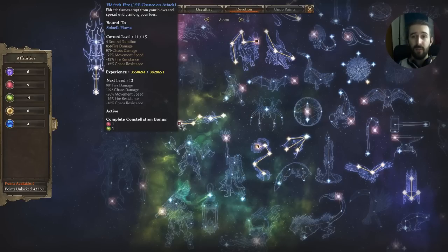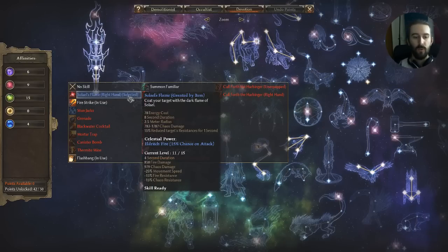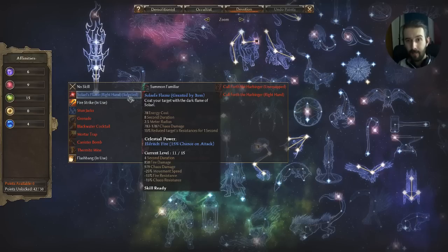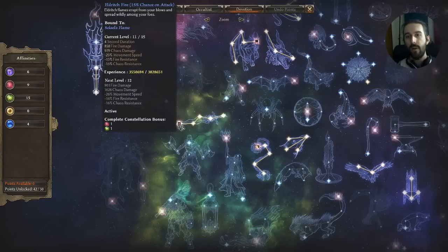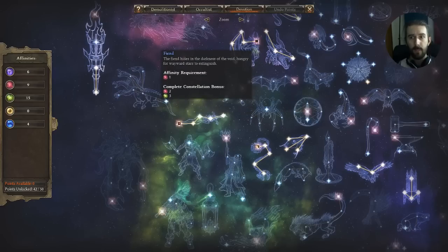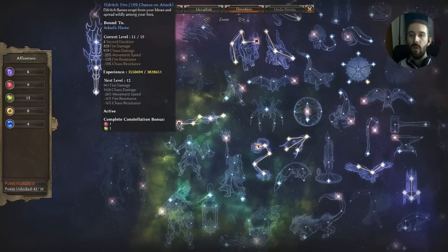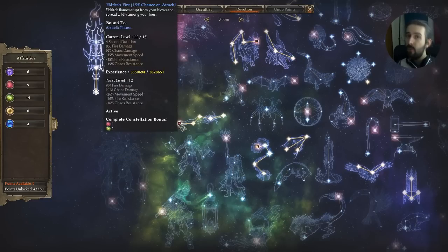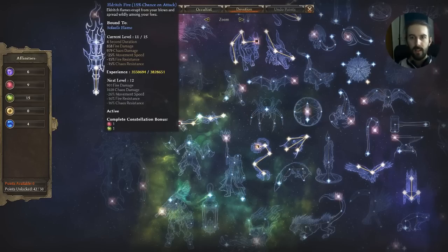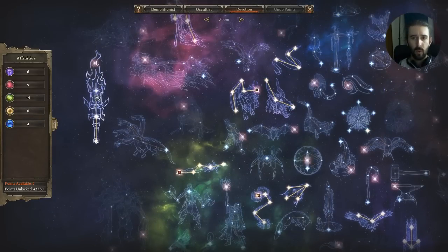I've also got full Slaal's Witch Blade — more beneficial to us than pets, giving chaos damage and offensive ability. The skill on it is Eldritch Fire, which is more of a debuff: it does decent fire and chaos damage but also debuffs enemy movement speed, fire resistance, and chaos resistance. I've bound that to Salail's Flame from a gear piece, so I can basically spam Salail's Flame constantly — it's got a decent AOE — debuffing enemies. Since we're doing so much fire and chaos damage, this really helps Hellhound especially when he's using Flame Torrent. The debuffs synergize really well.